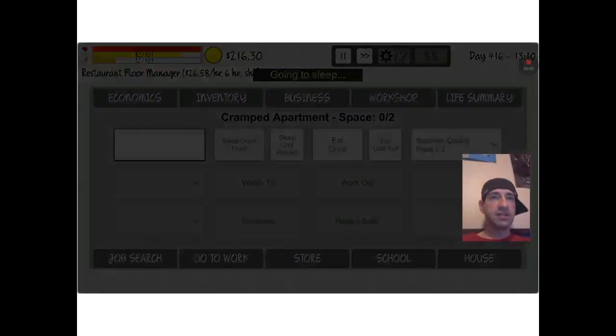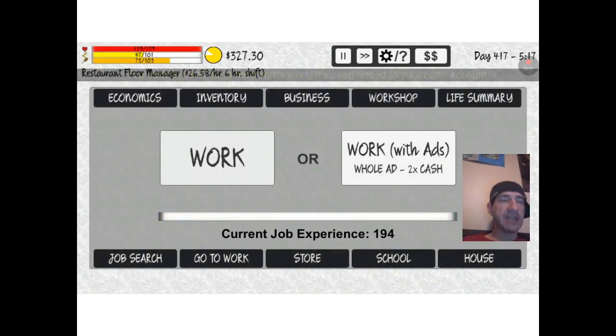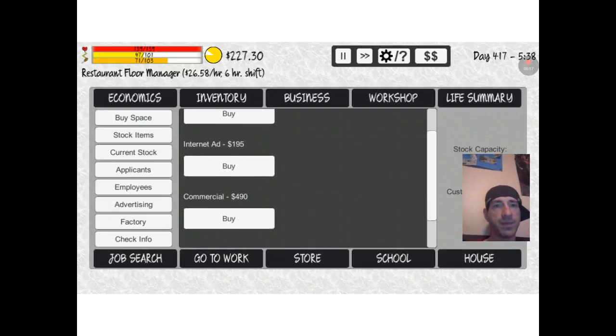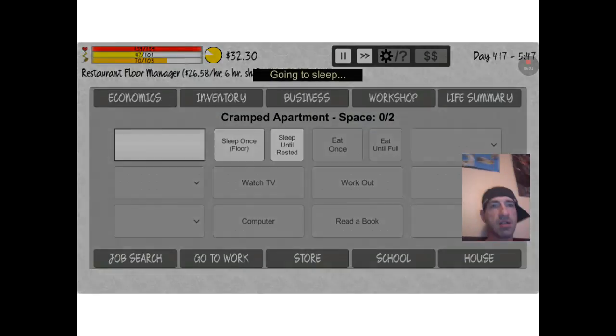I know it doesn't — I don't really get as much that way. And then go to work. So I need to upgrade all the stuff so I can make more off my factory, obviously. And I need to upgrade all my business stuff too, like advertisements and stuff. Let's go ahead and buy some ads — there's a newspaper ad and an internet ad. It's nice to finally have the factory going. It took me forever for that.